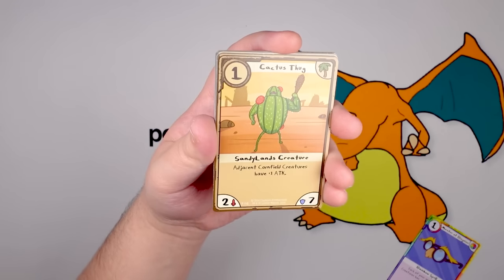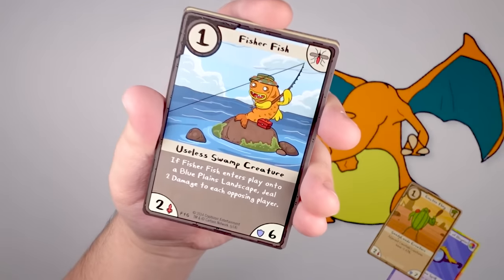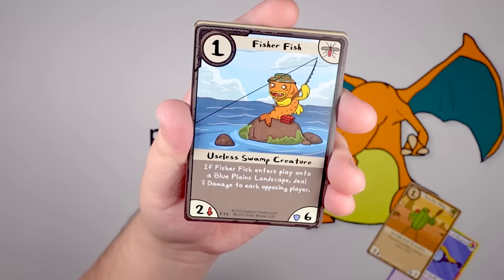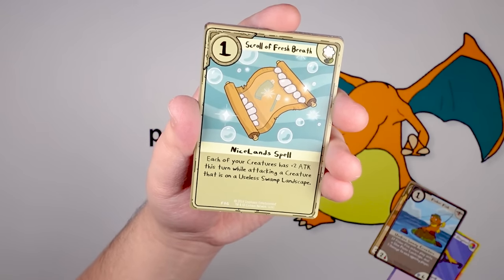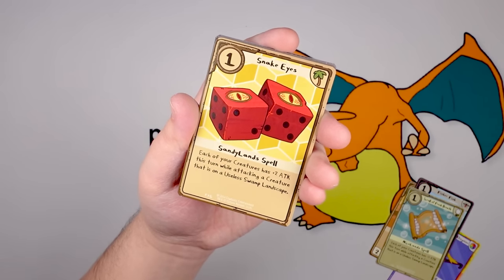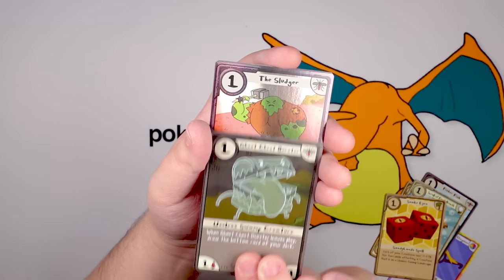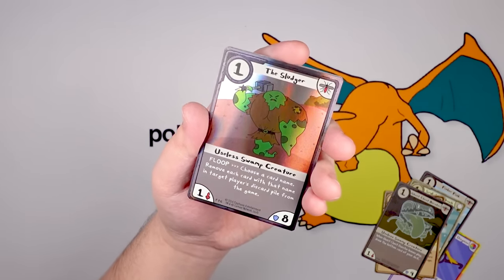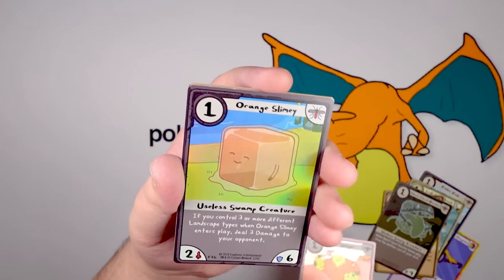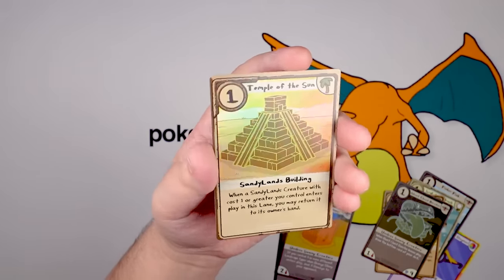Cactus Thug — he's got little red spots like warts. Fisher Fish — he has not slept in weeks, that is an intense look. Scroll of Fresh Breath — paper with teeth, I don't like that. Snake Eyes — we haven't seen this one yet. Ghost Chest Burster again. The Sludger — all sludge, no neck, awesome. Orange Slimey — first repeat Slimey. And the Temple of the Sun, which we've got before. Only six packs left.